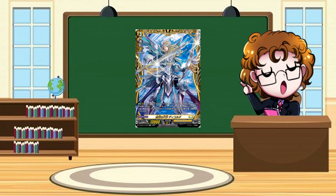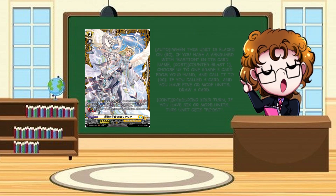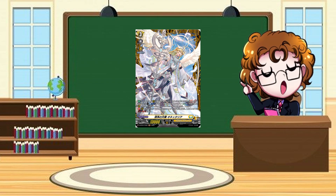Moving to the final new Bastion card — Heavenly Wings of Purity, Metallia. When it's placed on rearguard circle, if you've got a Vanguard with Bastion in its card name, you can Counter Blast one, choose a grade three from your hand, call it to rearguard circle, and if you've got five or more cards on the board you draw a card. The second skill is during your turn if the number of your units is six or more this unit gets boost. This is a nice alternative to Dark Strain Dragon since Dark Strain has been limited. Being a three-booster in the back row is really solid, and Counter Blast one call one draw one makes it very nice, allowing for early pressure.